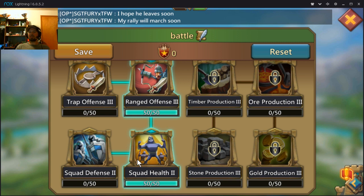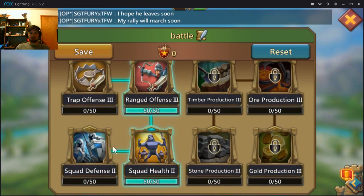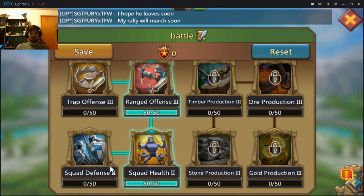Next, we cleared out defense and put 50% into ranged, cavalry, and infantry attack. We attacked the same thing again with the same lineup and killed a whole lot more troops with less dead and injured — though not quite as much less as with health. The most troops survived with health. So you want health first, then attack, and lastly defense.